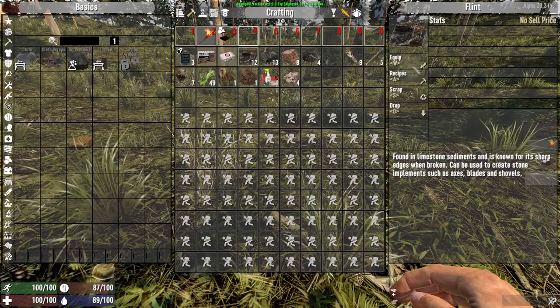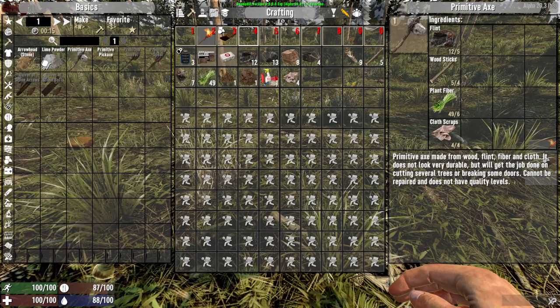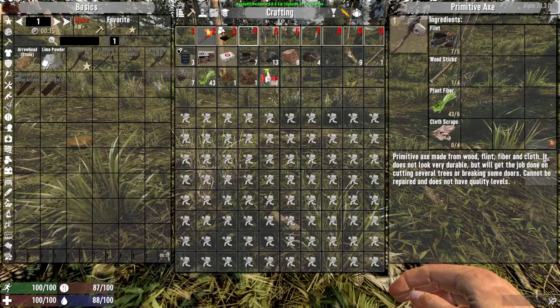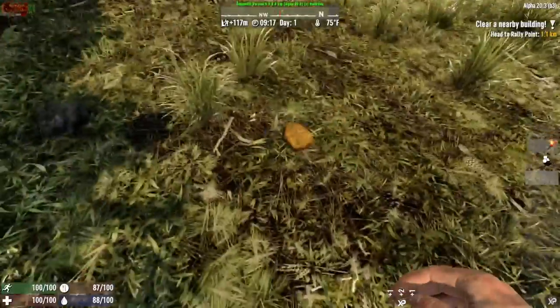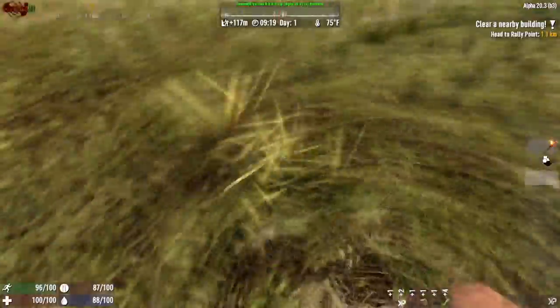Now we got our flint. Looking at the recipes — primitive axe. We have everything we need. Let's go ahead and make it and we'll favorite that as well, just temporarily. It takes nine seconds for me to make an axe. That's pretty good, because in real life it'd probably take me all day.